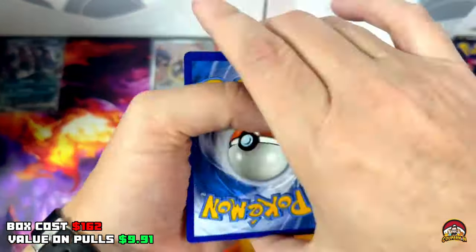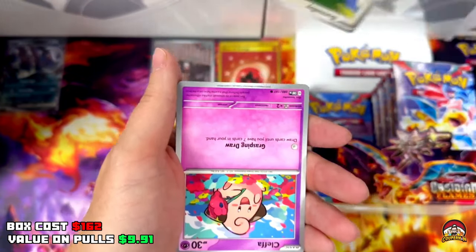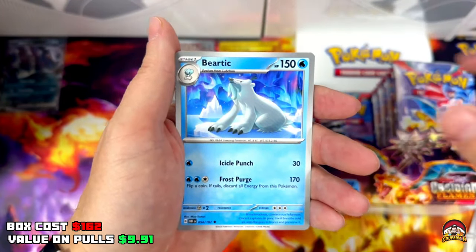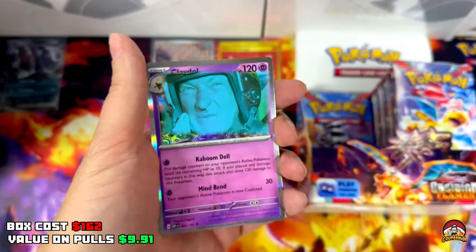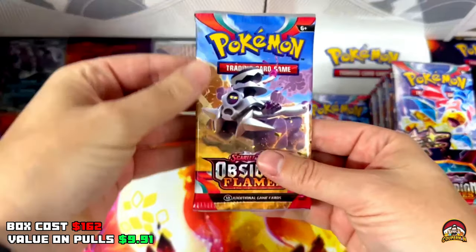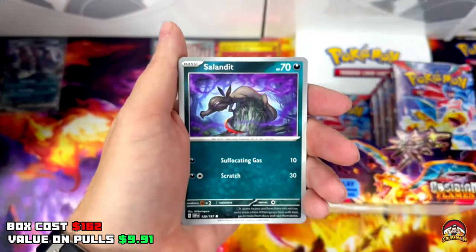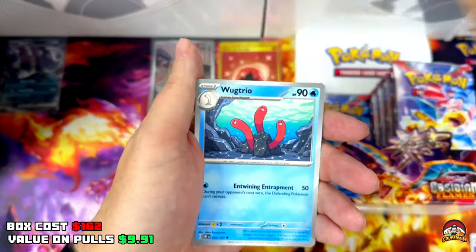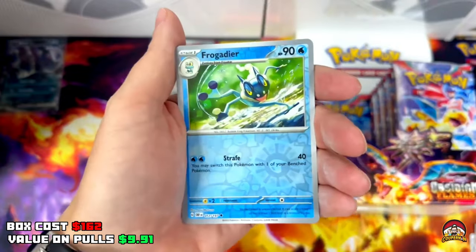Pack 13 — QR code, Mass Energy, upside down Lavitar, upside down Rufflet, upside down Bunnelby, upside down Cleffa, Flamigo, Bronzong, Beartick, Reverse Holo Litwick, Reverse Holo Drillbur — no hit. Pack 14 — Clay Doll again. QR code, Psychic Energy, Baroom, Salandit, Lavitar, Salazzle, Wugtrio, Pangoro, Surskit Reverse, Frogadier Reverse.